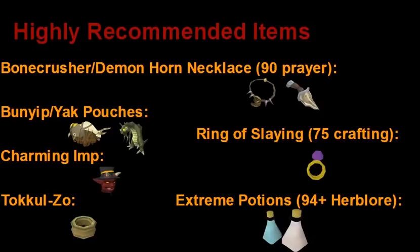The Charming Imp from Dungeoneering — this requires 100,000 Dungeoneering tokens and picks up all the charms. It's probably the most useful Dungeoneering item and is absolutely a must for Slayer, because you're going to be getting tons of charm drops and it's not fun having to pick those all up individually. The Takulzo, which can be gotten from the Elder Kiln quest, is a great ring to bank — it teleports you very close to both a bank and a fairy ring, which is super useful for Slayer. The Ring of Slaying requires 75 crafting to make and 400 Slayer points to unlock — it's basically an upgraded enchanted gem. And also Extreme Potions, which help you kill monsters faster and require 94 Herblore, and you can also use Turmoil if you have it.